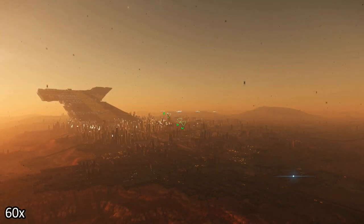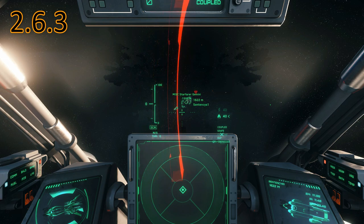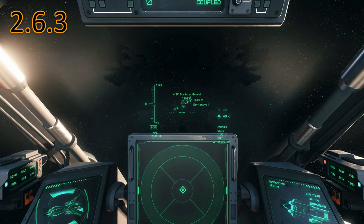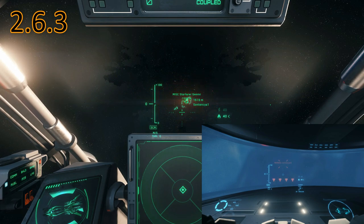You could see on your HUD how many missiles or torpedoes are locked on and then you could shoot some at once. This is gone since 3.0, for more than 22 months now. Here you can see me in 2.6.3 — I'm sitting in a Retaliator and I'm locking on 4 size-9 torpedoes. You can see those little icons flashing. When those icons stop flashing, the torpedo is locked on, and as soon as I have all 4 size-9 torpedoes locked on I can shoot them all at once. And this worked with missiles too.